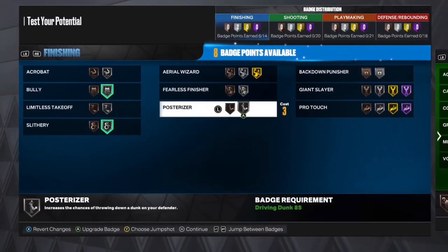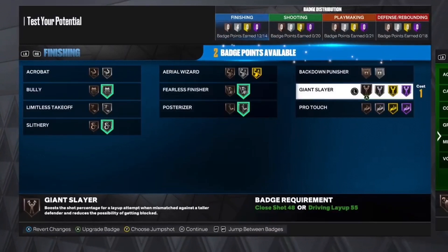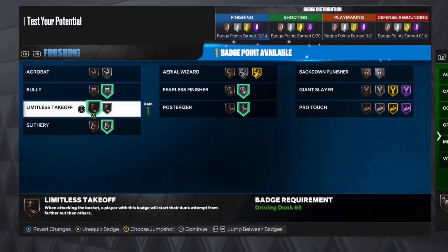For the finishing badges, you want to put bully on silver, slithery on silver, posterizer on silver, fearless finisher on silver, and then limitless takeoff and acrobat.